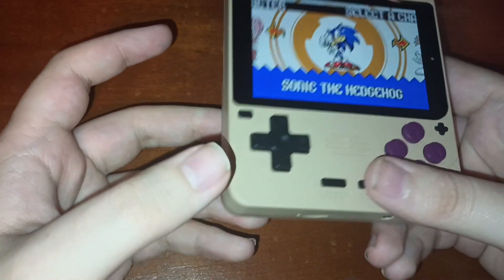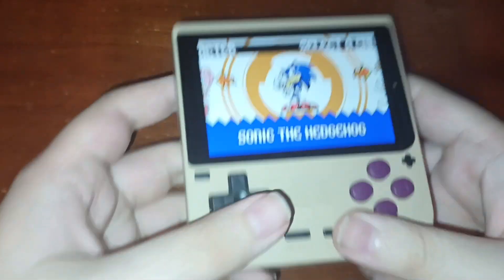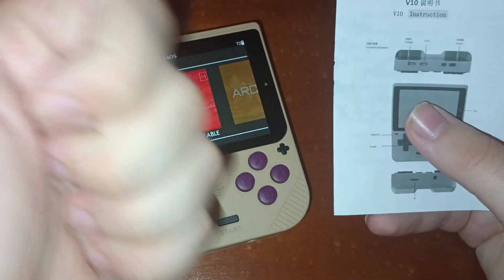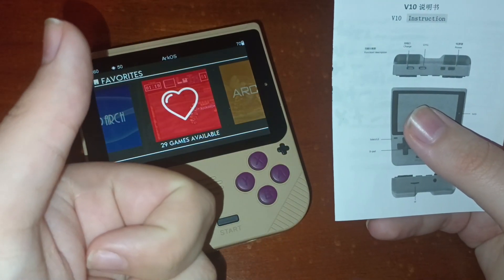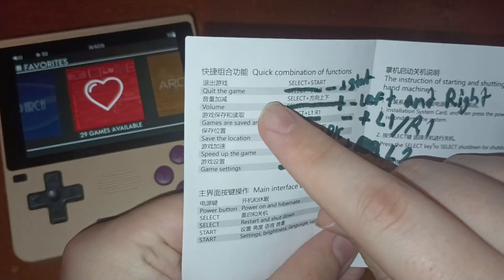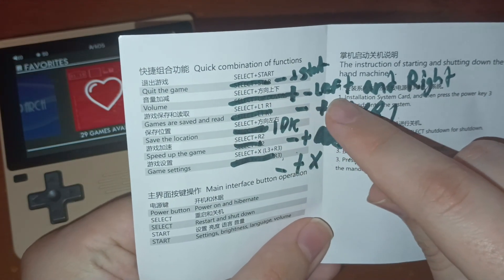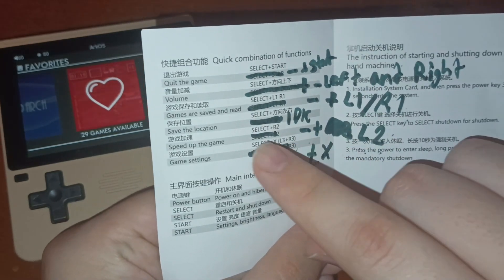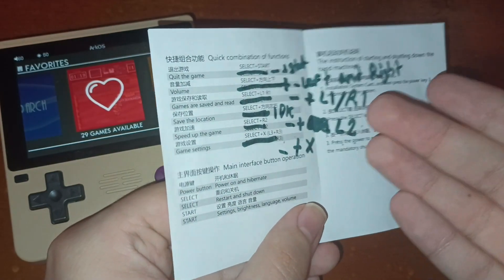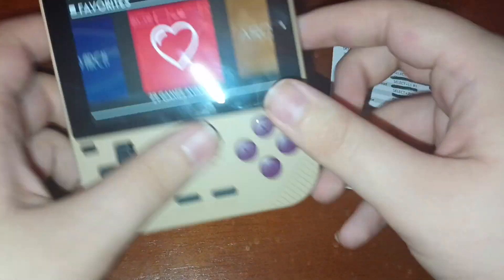I get having hotkeys for stuff like save states and fast forward, but why the volume and the ability to exit a game? My Miu Mini Plus just has physical buttons I can press for those basic functions. Now, they do give you instructions on what the hotkeys are, so you don't have to just figure them out yourself — so I could forgive the whole hotkeys thing entirely. Except the instructions are useless because they're wrong! I had to cross out the instructions it gave me and put my own, so I ended up having to figure out the hotkeys myself anyway. And I don't even know if it's gonna be the same for everyone else — you might get correct instructions, or have completely different hotkeys than the instructions show.